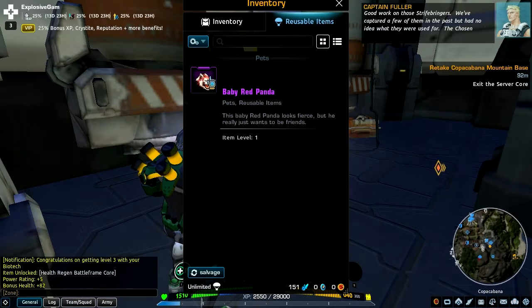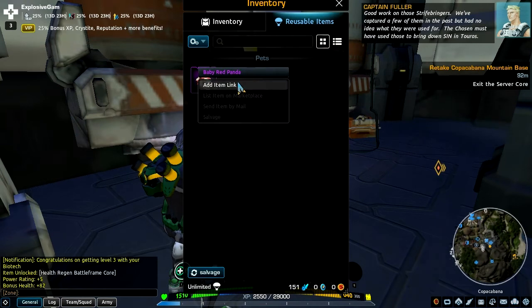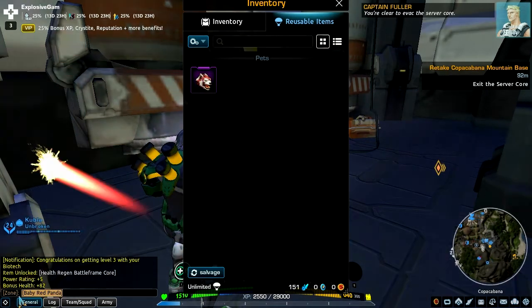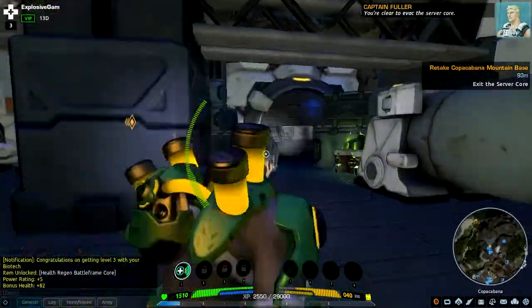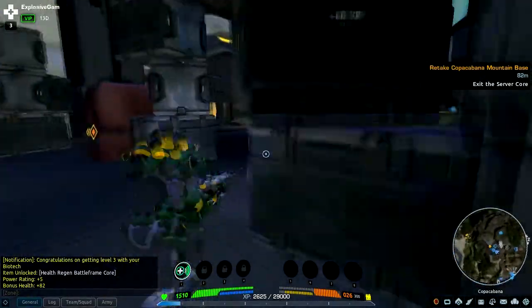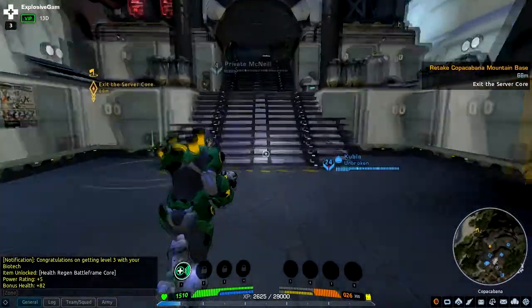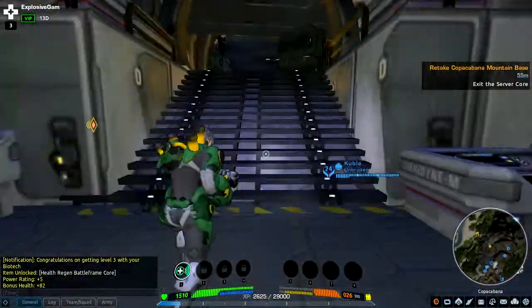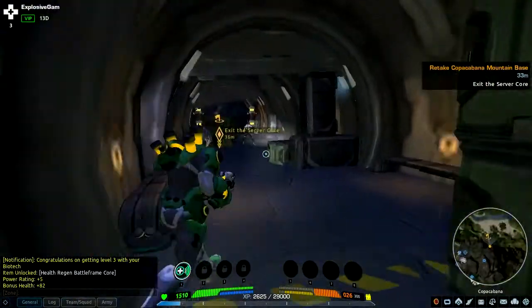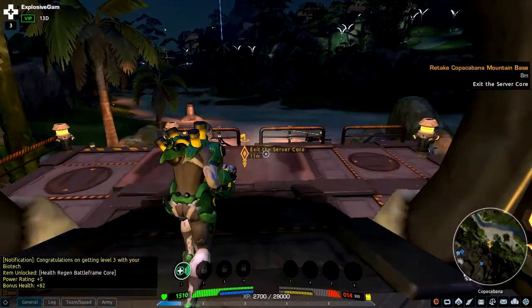Good work on those Strifebringers. We've captured a few of them in the past but I had no idea what they were used for. How do I use them? To bring down Sin and Toros — you're clear to evac the server core. There's some enemies. Okay, I am getting distracted — we're still in an Ares mission. I don't know how to use my red panda, which would be awesome to know. All I know about VIP is it gives you extra XP.